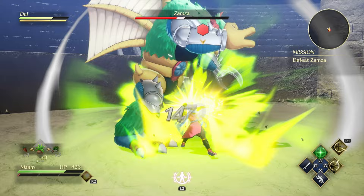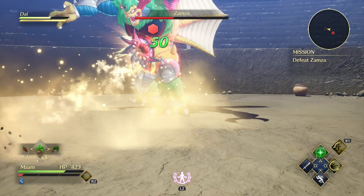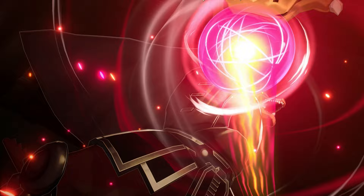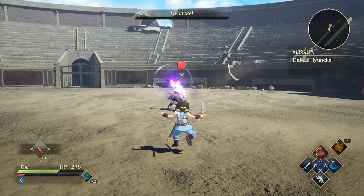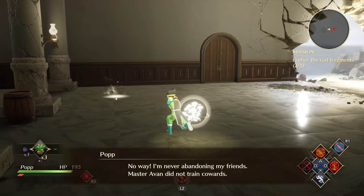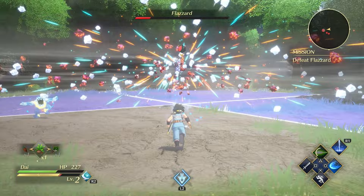Many boss battles are one-on-one showdowns where you're required to use a predetermined character, so you can't rely on other party members. Bosses may use attacks that display ground attack range markers — some flash and vanish almost instantly, requiring quick reactions. A red marker indicates a blockable attack, while a purple marker means an unblockable attack is incoming. Bosses can become enraged once specific conditions are met, making them more aggressive, but once the enrage wears off they'll become dazed, giving you an opening. Some boss fights include unique objectives or mechanics to create counter-attack opportunities.